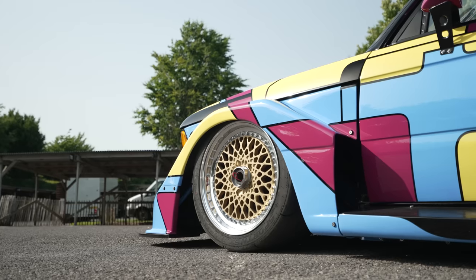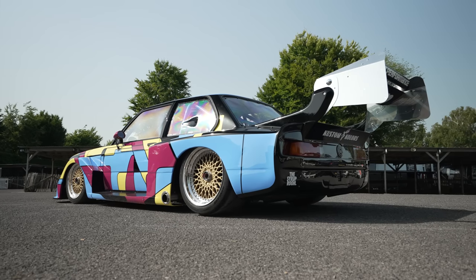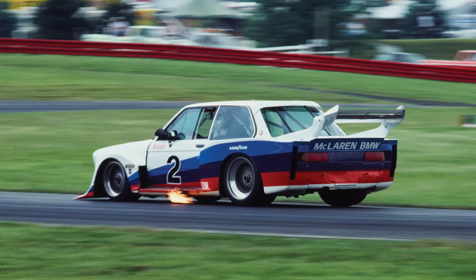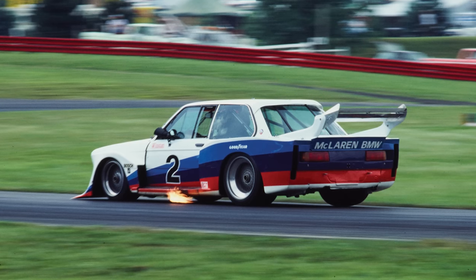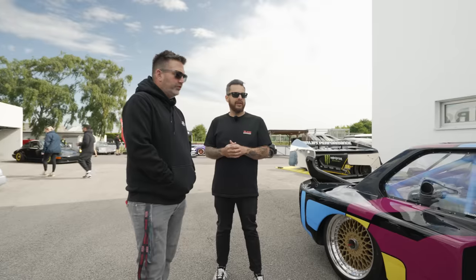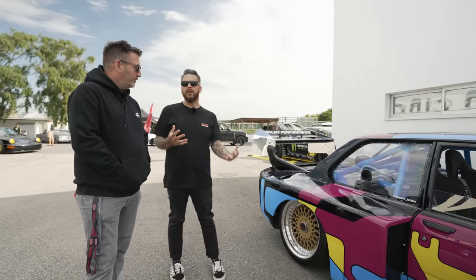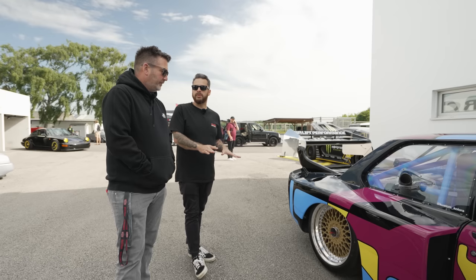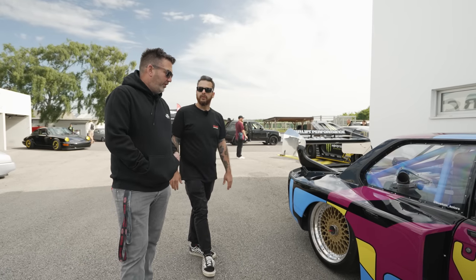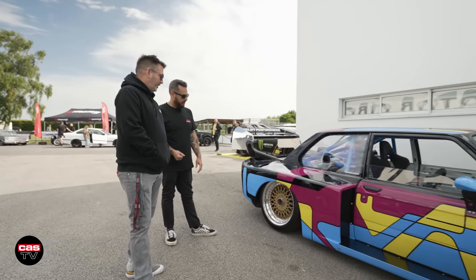If you look at the car side on from a distance you see how insane it looks. And that's how some of the original Group 5s did it - they ran a crazy stagger, like 17/19 or 16/18, all sorts of different variations. Deciding what to go for and what rim parts were available was a real challenge. The other big limitation was tyres - that is the biggest tyre Nankang make. Nankang UK hooked us up and sorted us out with tyres.